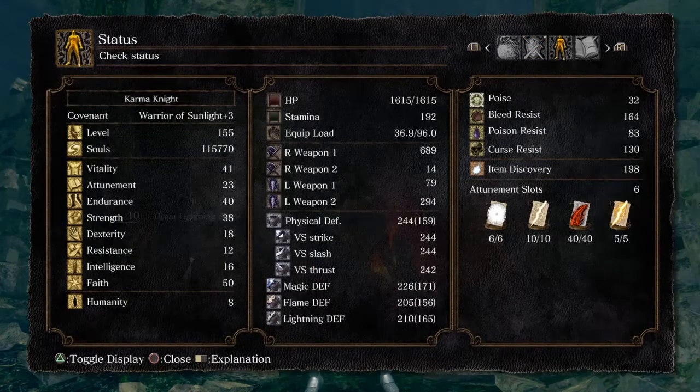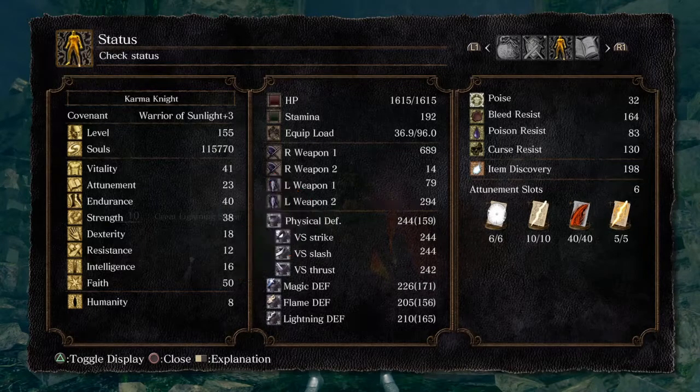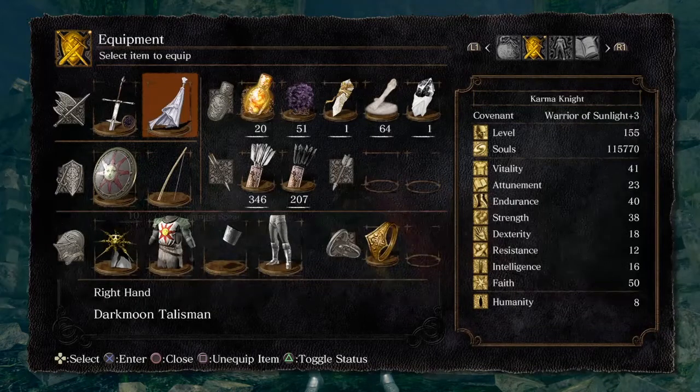Most faith builds will be going for exactly 50 faith so that they can use Sunlight Spear. So that's exactly what we're using today: 50 faith. We're going to use Great Lightning Spear, and we're going to use the Dark Moon Talisman.